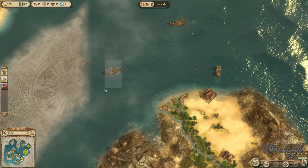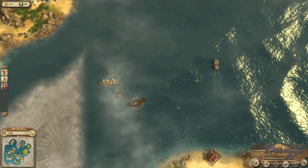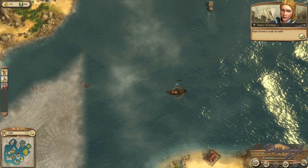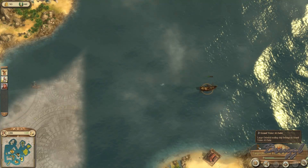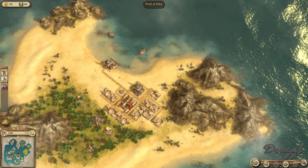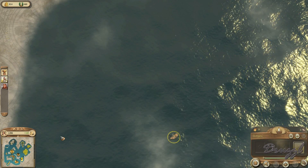Going to grab some stuff to sell. There are people fighting here — that's not good. A large oriental and a small warship. Oh it's a Grand Vizier — she's attacking a Grand Vizier. He claimed that island, which kind of sucks for me.